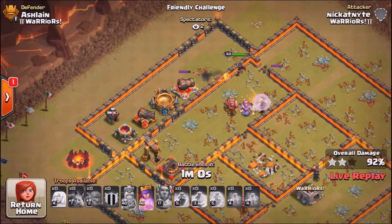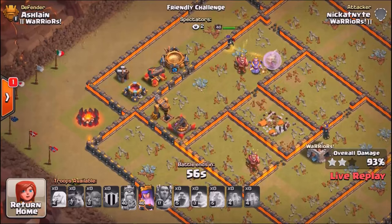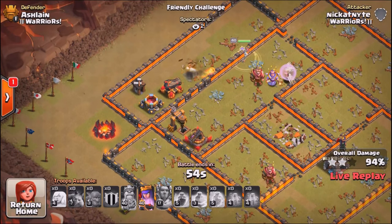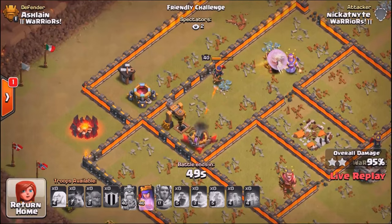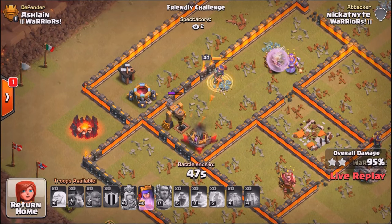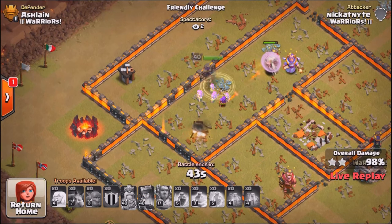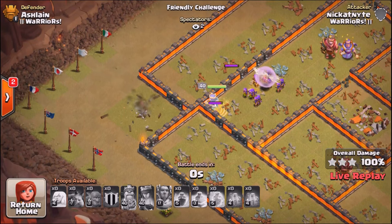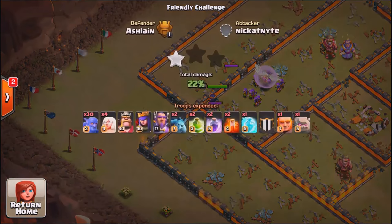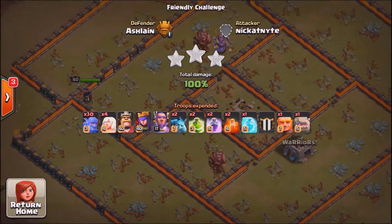The queen is nearing full health on Ash's end. Then she takes down the cannon — three stars achieved! It's the most intense friendly challenge ever. Not the most traditional finish but it worked. Three attacks later, fixing one thing Ash was pointing out each time, going from zero to three stars — that's incredible progression.